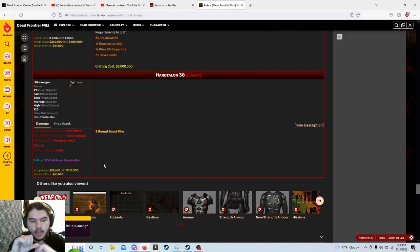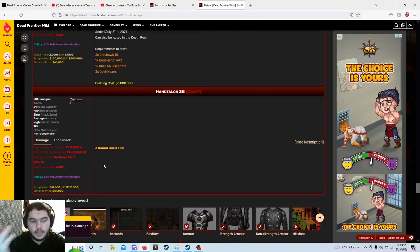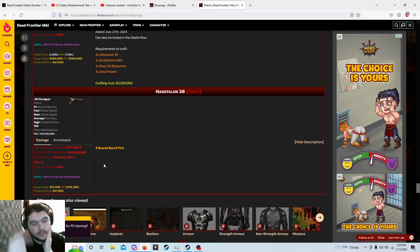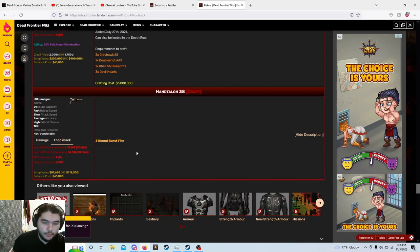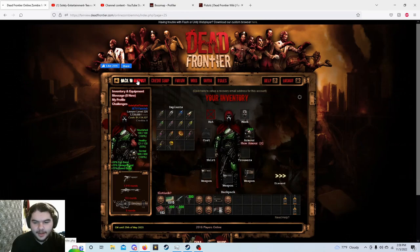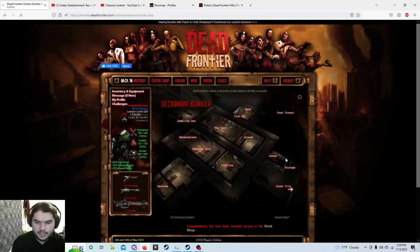It does 18 damage per shot, so burst is 18 times three — that's 54 for regular and 90 times three for a crit, so 270 for the critical. The knockback on it is 17.148, obviously not very high — it's not going to knock back much of anything. It uses 0.38 ammo, which is kind of weird, but that's what they decided to choose.